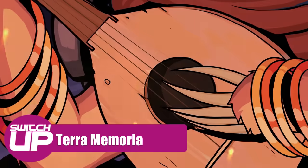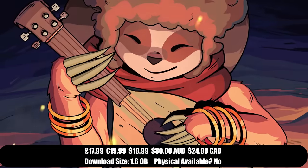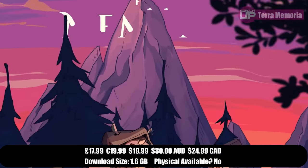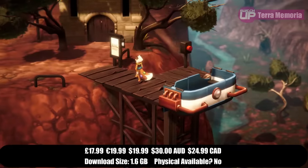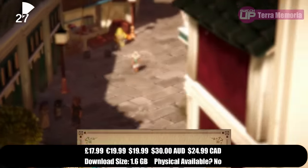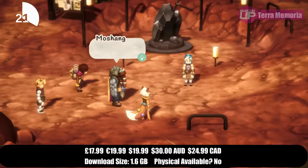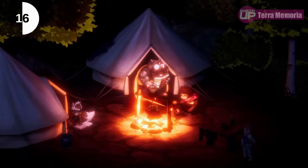We also have Terra Memoria coming this week, which calls itself a cosy adventure game set in the fantastic world of Terra. A shortage of magic crystals and a sudden awakening of ancient robots leads six new friends on an incredible investigation across Terra — a cosy and fantastic world that combines 3D and pixel art. It does look very nice judging by the screenshots, and there does seem to be some sort of battle system in there too. It's going to release on the 27th and it will cost £17.99 or your regional equivalent.